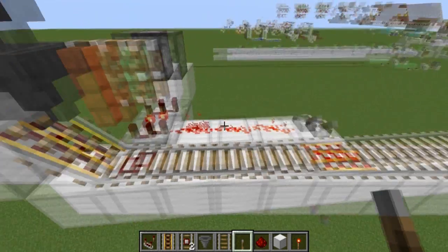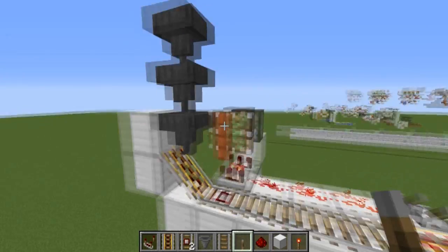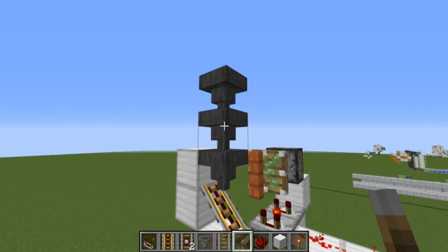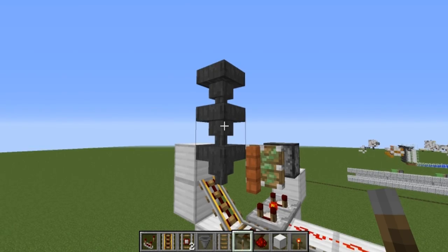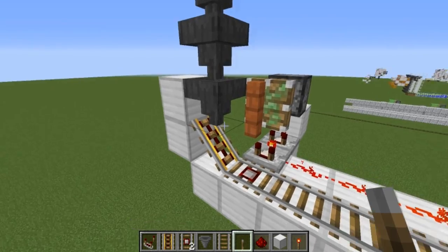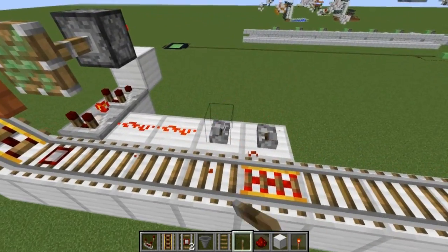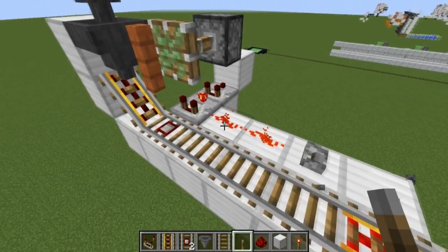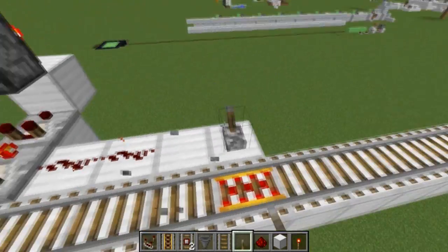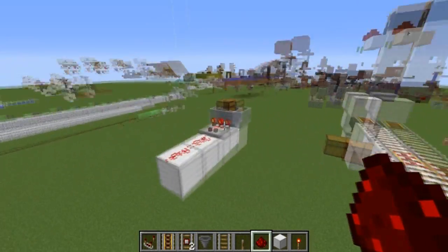That signal-strength-of-13 setup is necessary if you have a two-item farm — like a melon and pumpkin farm, or a brown and red mushroom farm. However, if you want a single-item farm — like a sugarcane farm or a cacti farm — you'd want a signal strength of 14 going into the side instead. Let me show you why that is.